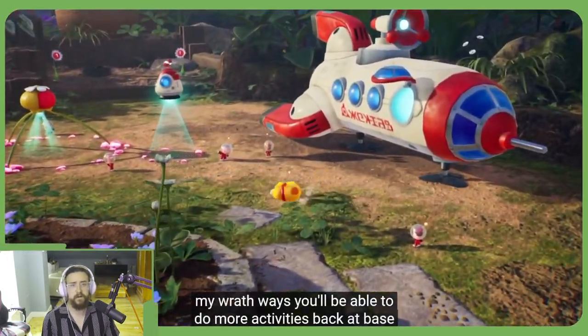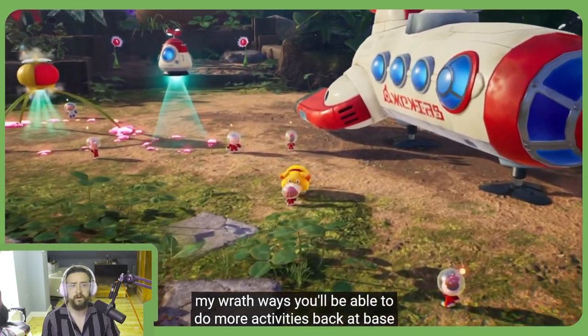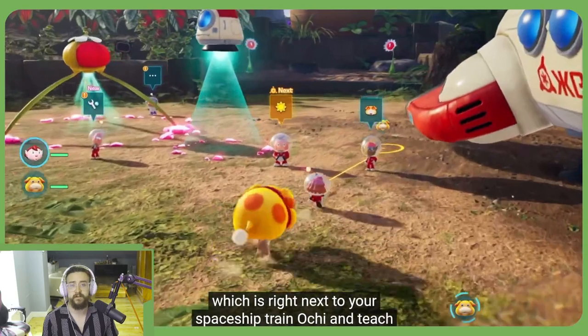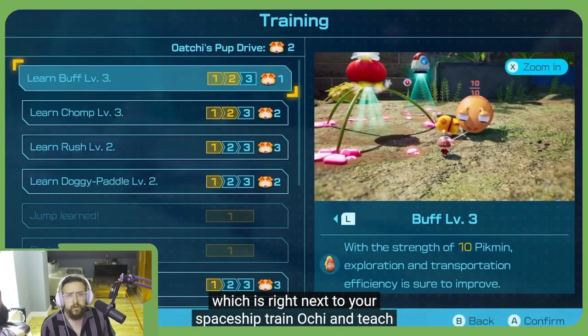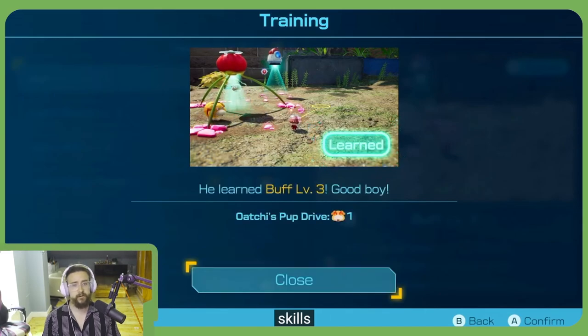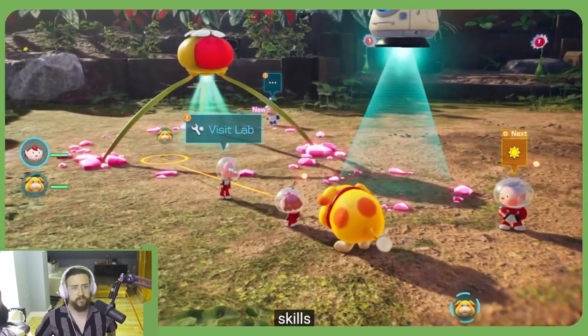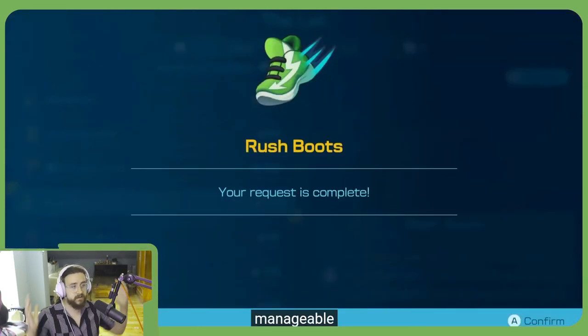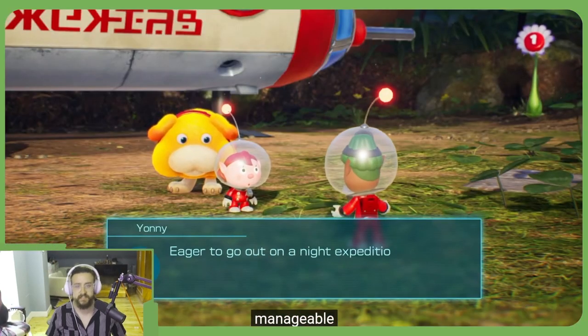By rescuing castaways, you'll be able to do more activities back at base camp. There's a blue one in the background. Train Ochi and teach him new skills. How do you level that up? You need a currency - or build new equipment and items to help make exploration more flexible. Yes! It's a collect-a-thon with several quests. I've wanted this.